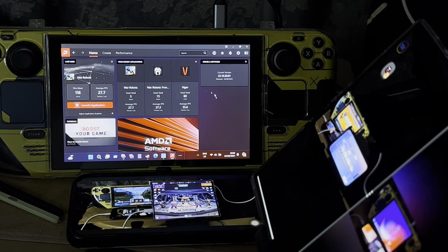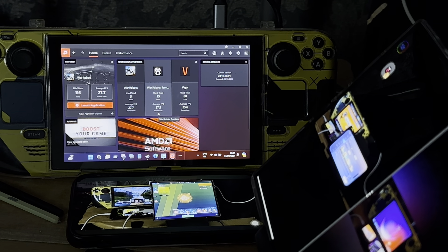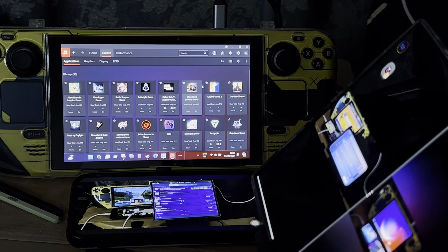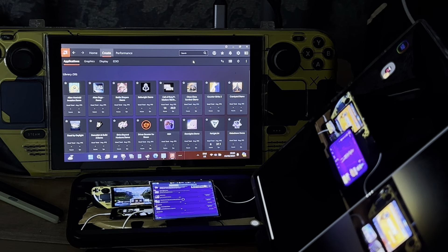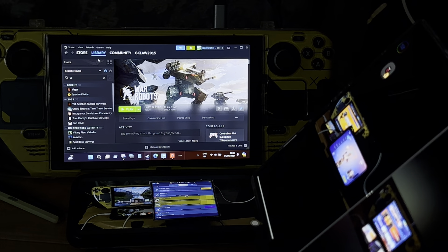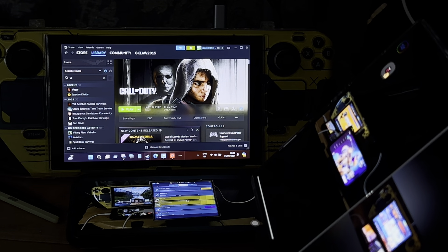I want to check the FPS count for the game in AMD Software Adrenaline Edition. War Robots is 27.7 FPS — even worse than before. War Robots Frontiers was 37.3 FPS, played on medium. The Figure is 35.6 FPS, also on medium. Call of Duty Modern Warfare 3 is 40.9 FPS. I do want to do one more test which is going to be Call of Duty — I want to play Moshpit and see what I can get.